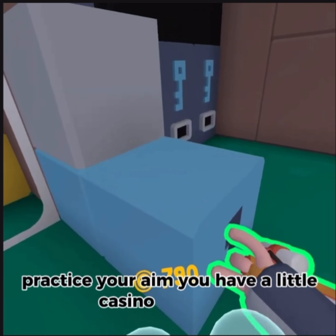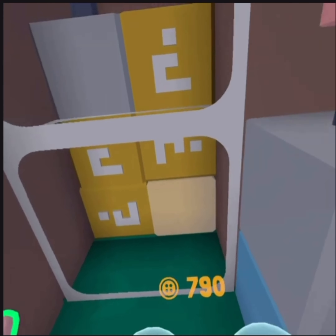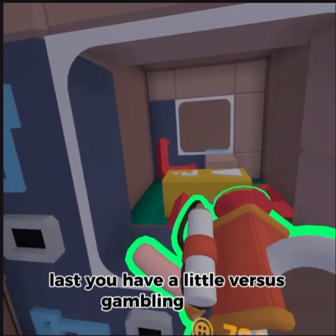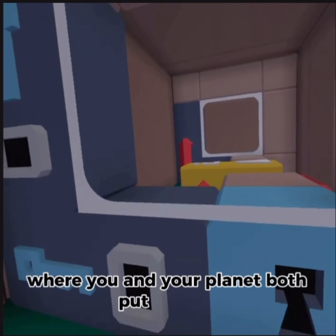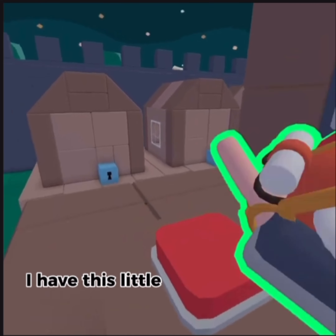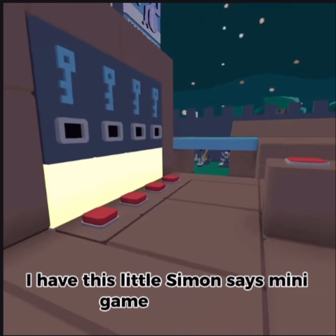You have a little casino right here. And last, you have a little versus gambling game where you and your opponent both put a key in — someone gets two keys, someone gets nothing. I have this little science says minigame right here.